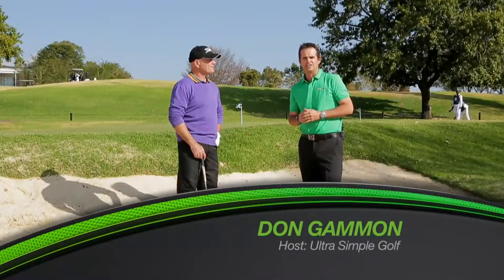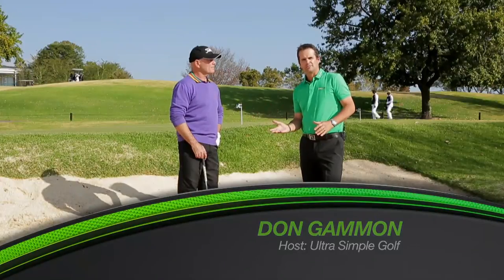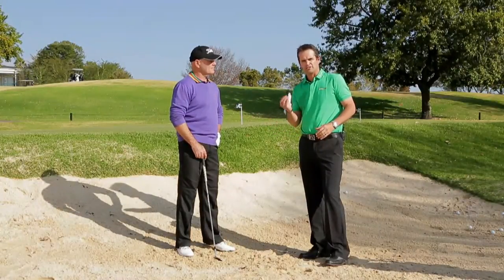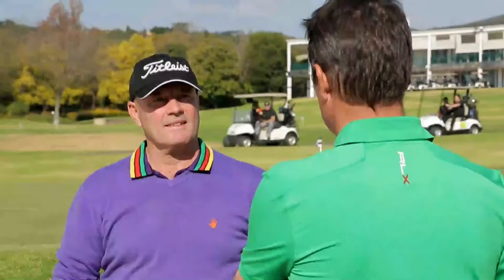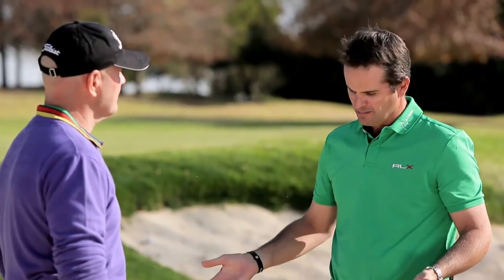This week on USG we're back out at the JCC, spending a lot of time in the bunker looking at some simple fundamentals on how to get out of the bunker more consistently, as well as the trouble shot — the real plug lie — and help you get on the green more efficiently and perhaps cut out those double bogeys. This is going to be an interesting segment, but very simple fundamentals — a little bit of a contradiction to the fundamentals you learned with the short game around the greens in last week's show.